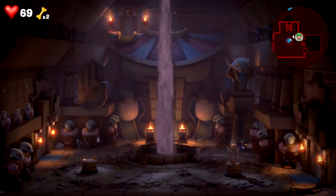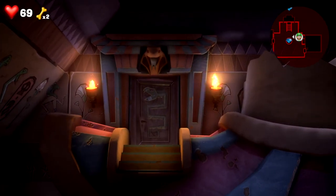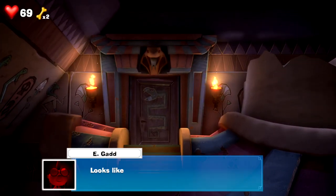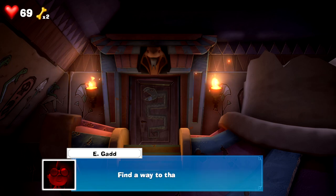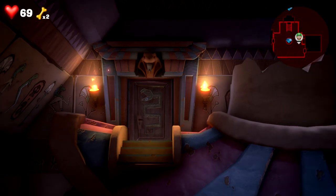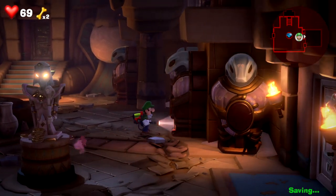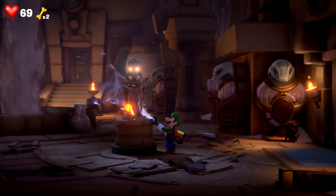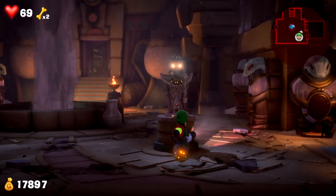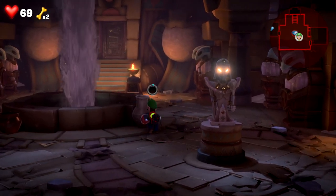There's a gem in this room. It looks like there's a door overhead - maybe you can get back to the surface through there. Find a way to that door, Luigi! Right lads, what are we doing? I always say I remember this area and then I don't remember the area.